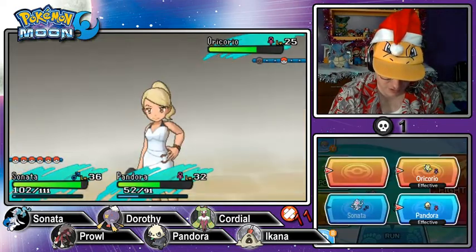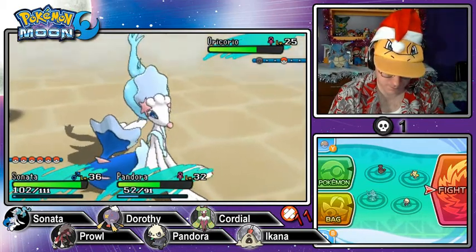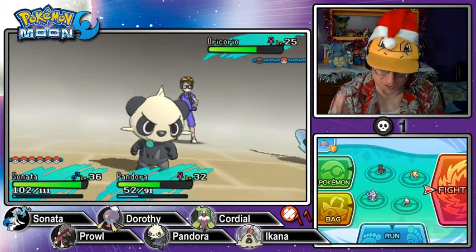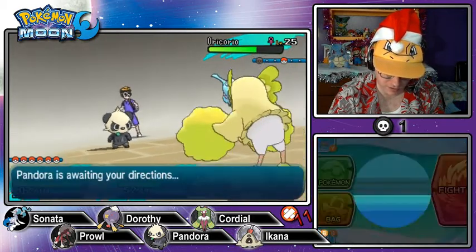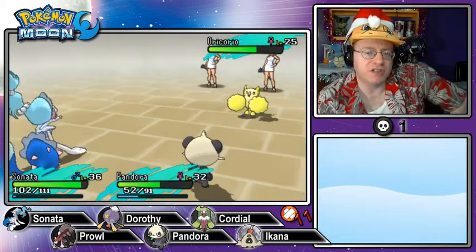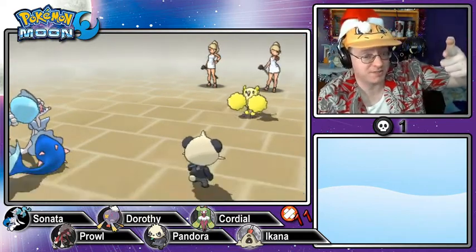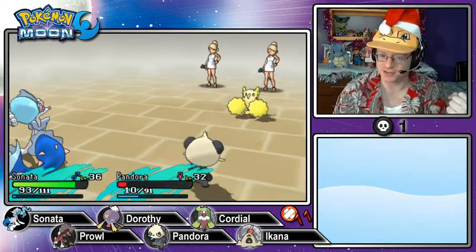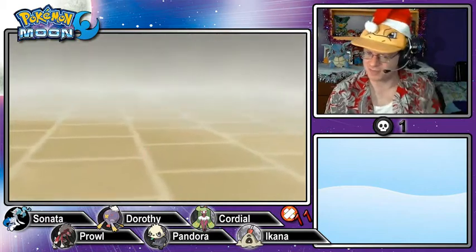Let's finish up this Electric Oricorio. I'll go with Sparkling Aria — wait, that's going to hit Pandora. Pandora was slower, so I'll go for an Aqua Jet on the Oricorio and a Slash attack on the Oricorio as well. Critical hit — excellent job, Sonata! Don't get a critical Air Cutter, that would be really mean. Pandora hangs in there — Slash, not bad at all, and another critical. Pandora, you did it!